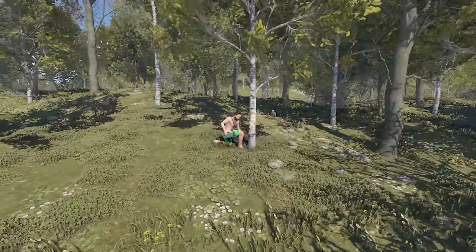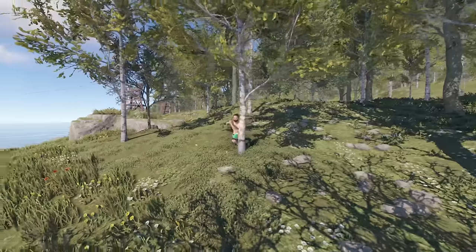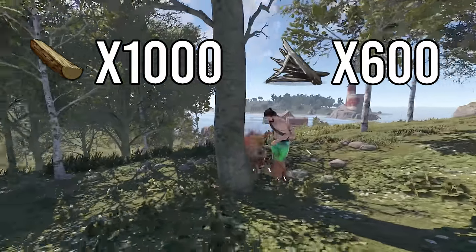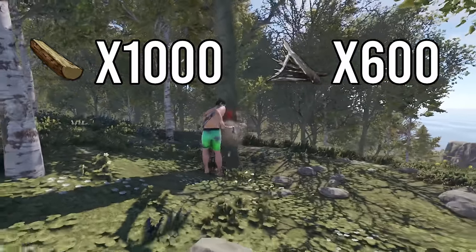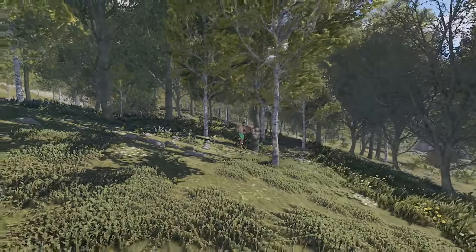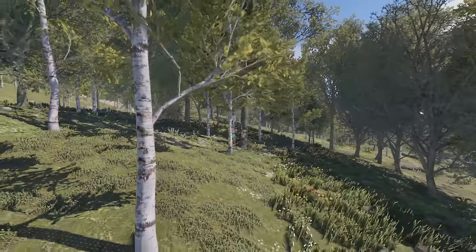How much of your time are you spending farming? Did you know that it takes 5 wood to smelt 3 metal? That means 1,000 wood for every 600 metal frags you need. Doesn't that sound like a lot? That's because it is. You're wasting your time and resources.